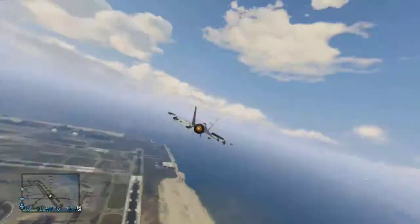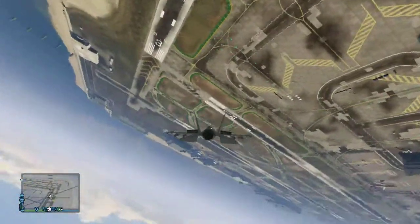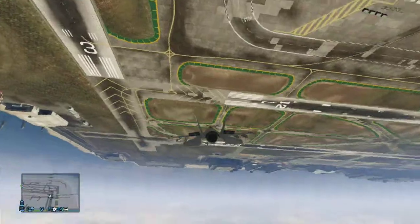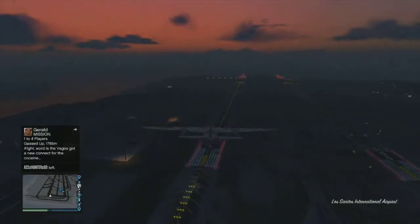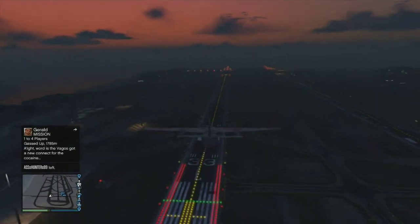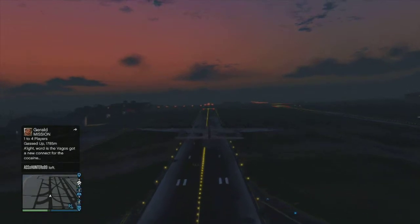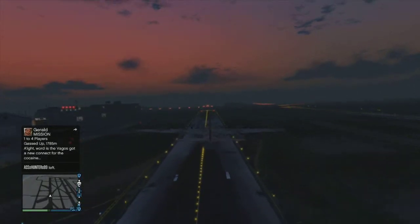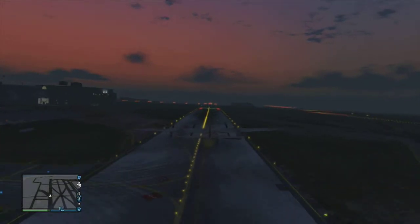Once again, never land a plane like this. Just remember, you can always do an emergency landing without your landing gear — just be careful. The Titan is probably the easiest to do this in, as it is very flat on the bottom and really, really easy.